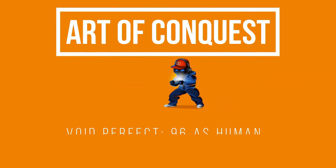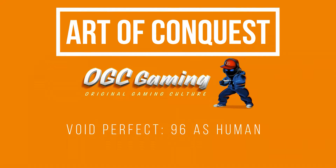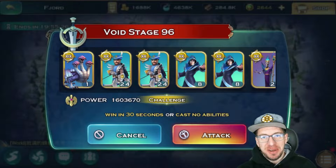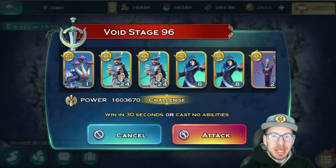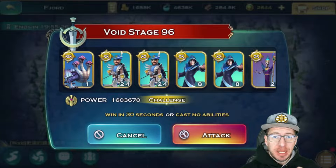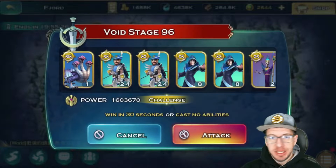Welcome! Hey, what's going on guys? It is OGC here. Welcome to today's video. In today's video, we're going to be doing Void Stage 96, perfect as a level 28 human, casting no abilities. So, let's jump on in.